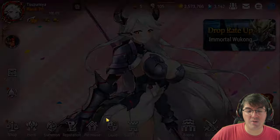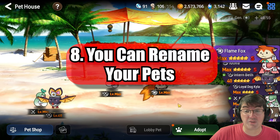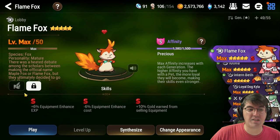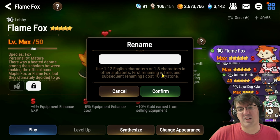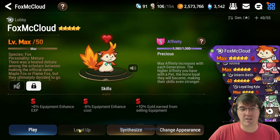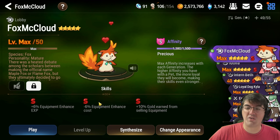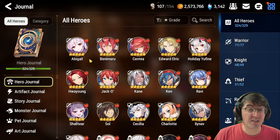Tip eight - a friend pointed this out to me - you can rename your pets. My lobby pet is a Flame Fox by default. If you go to Details, there's a little scroll icon next to the lock that lets you change the pet's name. The first rename is free and subsequent ones cost 10 sky stones. I get 12 characters, so I could name him Fox McLeod - and it changes the name displayed up top. Somewhat useful for those who care about having a spiffy pet name.